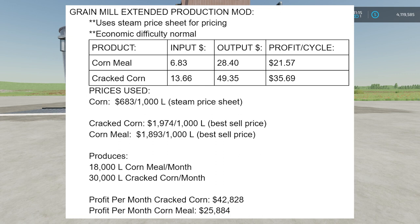The corn price used is $683 per thousand liters. Cracked corn sells for $19.74 per thousand liters and corn meal for $18.93. This setup produces 18,000 liters of corn meal per month or 30,000 liters of cracked corn per month, or both if running both recipes. Profit per month running cracked corn is $42,000 — that's $42,000 a day if you're on one-day months. Corn meal gives $25,000 per month. Cracked corn is the better option, but both are very profitable.